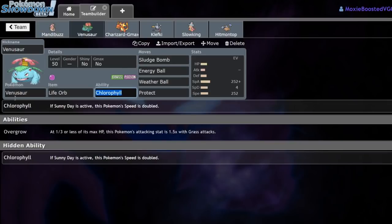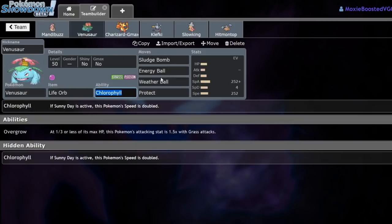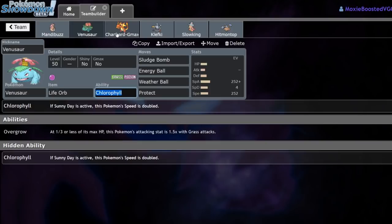This thing is speed-crept to outspeed everything on his side of the field if I get a Weak Armor boost, whether it be from a Fake Out or getting hit by something like Max Rockfall through Protect. Next up, we have a Venusaur with Chlorophyll, Life Orb, Sludge Bomb, Energy Ball, Weather Ball, Protect. Sunny Day is going to be great for turning that Weather Ball into a fire move to one-shot Durant without needing to Dynamax, which is really awesome.